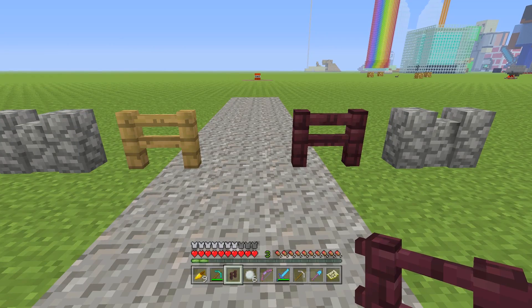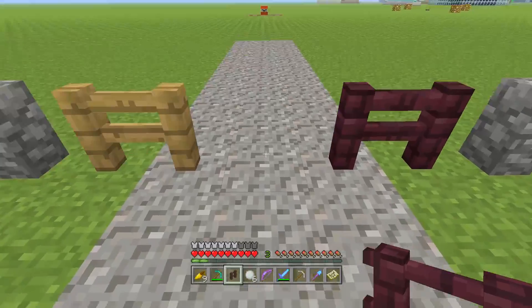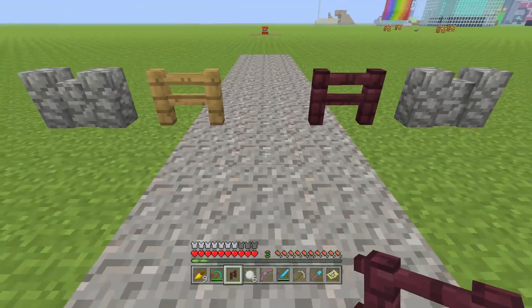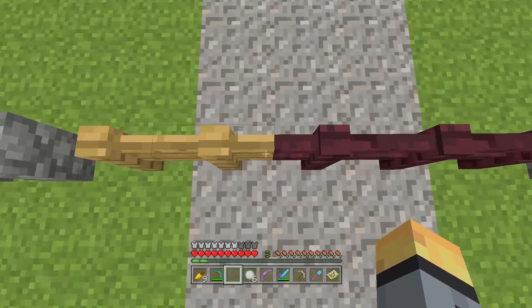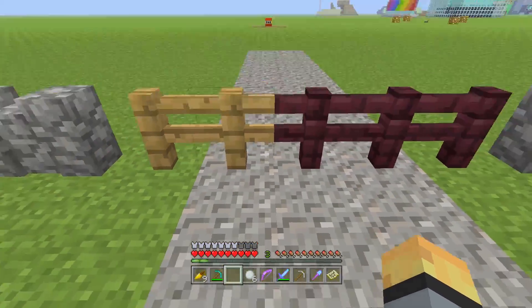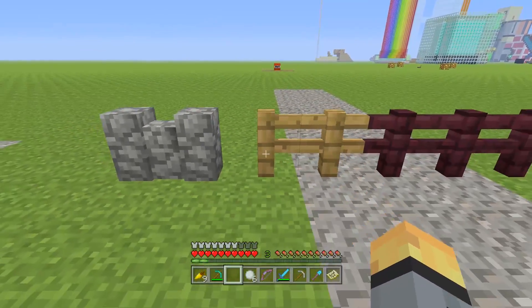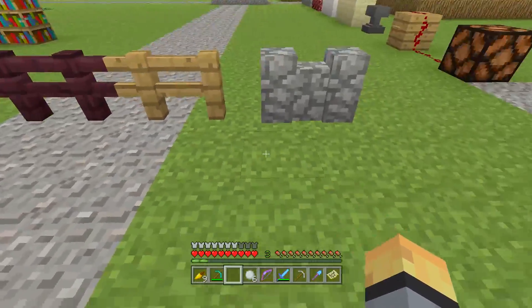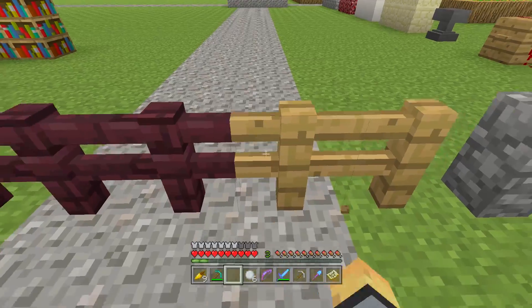Basically, before Update 25, instead of connecting like they do now, there used to be a gap between different fence types. The really cool thing about this gap is it was just small enough that only the player character could fit through it — no other mob could. That gap trick is based on reality and was very handy. But now different fences all do connect, which is a shame.